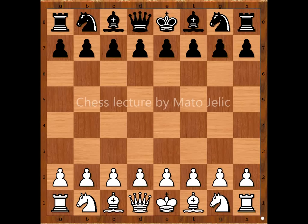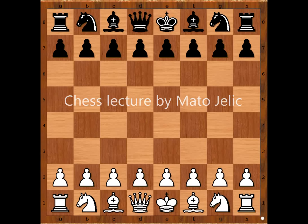Hi, this is Mato. In this video I will show you a game between Alexander Alekhin and Bettinger. This is a game from a simul that Alekhin played in Washington DC in 1933. Alekhin played on 29 boards and in this game he had the white pieces.